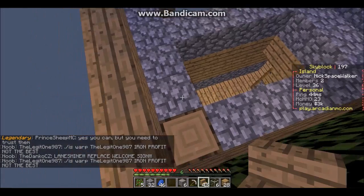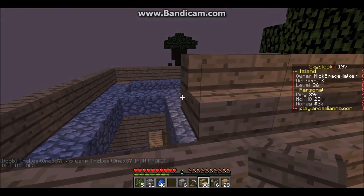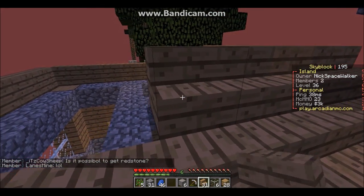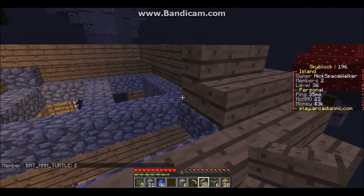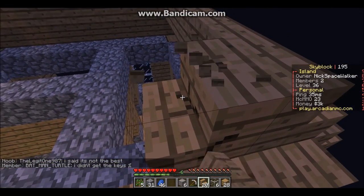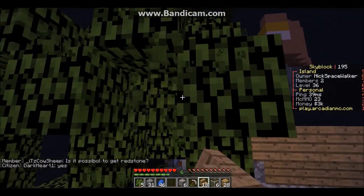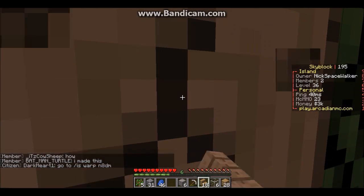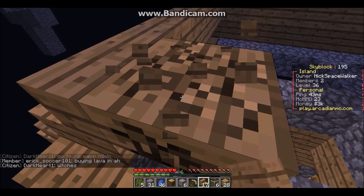I want the roof to look nice, because no one likes an ugly roof. As I always say, a roof makes or breaks a project. I'm such a slow builder — it's like by the time I'm done with this house the series is going to be over. Oh, you sneaky piece of wood — no wonder these leaves aren't disappearing. The stairs are so annoying to use.